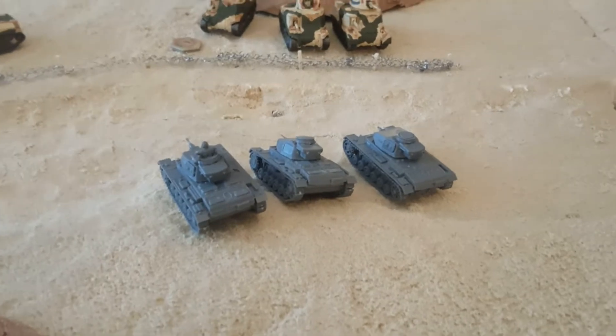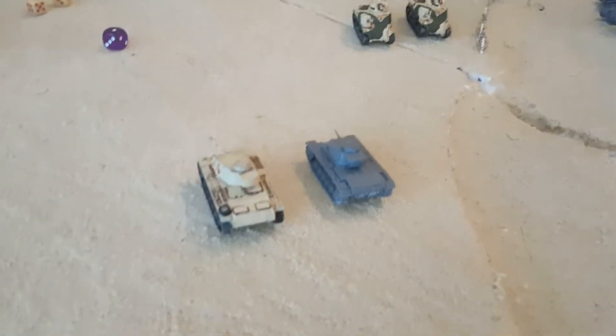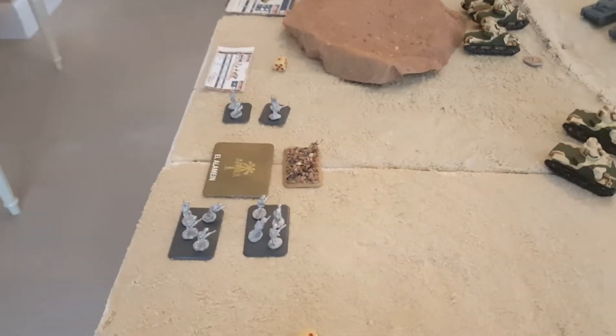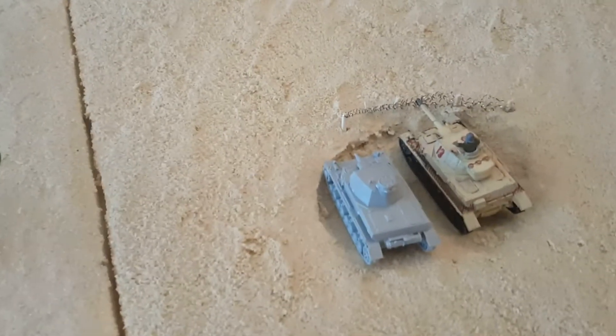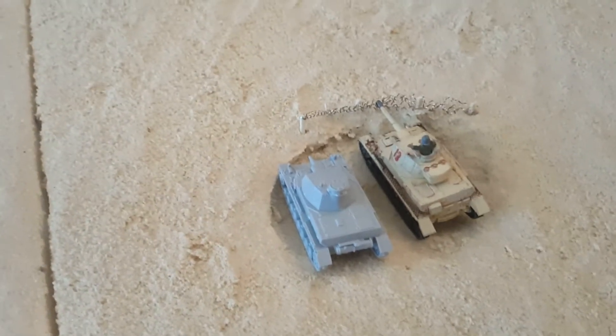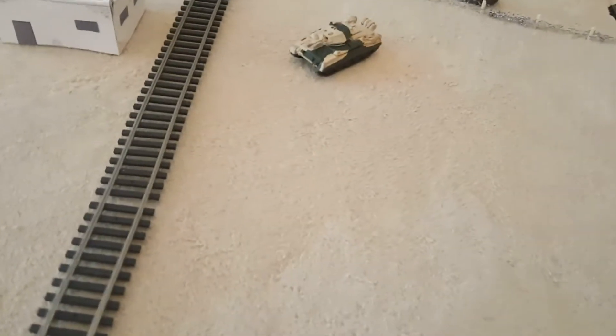German Turn 2 movement: the first Panzer III group moves up their full 10 but failed a blitz move, so plus one to shooting. The second Panzer III group also moves up 10; one passes its cross check and stays just in command. The HQ failed their cross check and stays put. Objective reminder: get within four inches with no enemy nearby — if they clear the infantry, they're looking good.